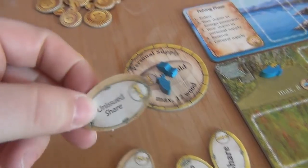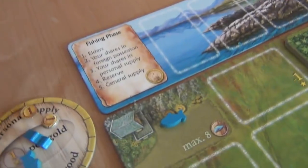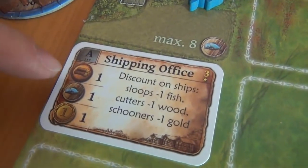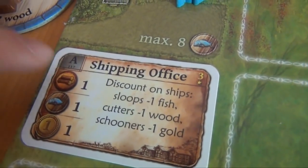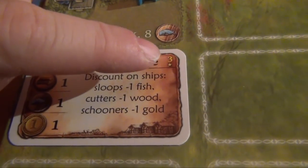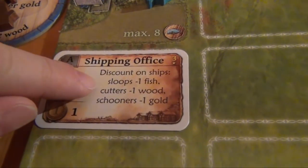Yellow takes one of his unissued shares, flips it over, puts it into the pool, and for that he gets two gold. Blue decides to build a building — he chooses the shipping office, puts it onto an empty space, and has to pay one of each resource: a wood, fish, and gold. This building is a grey building, which gives him a passive ability — a discount on ships. And these are the victory points of the building; by putting it on this base, he also avoided the minus one victory point at the end of the game.